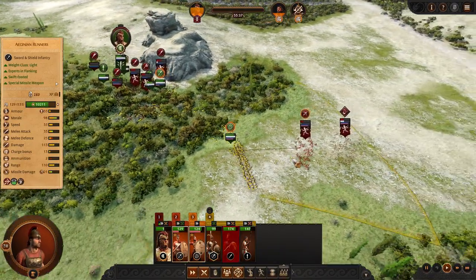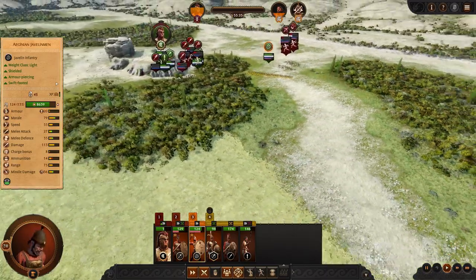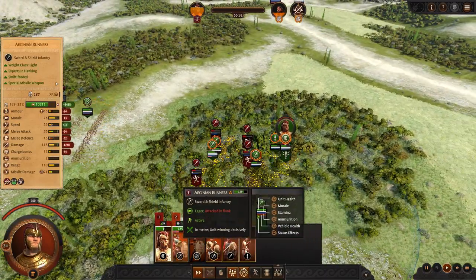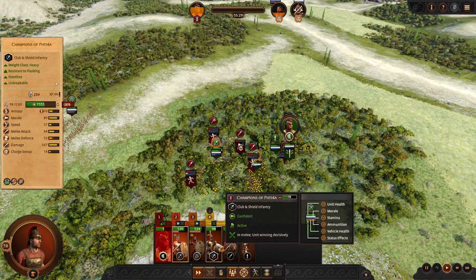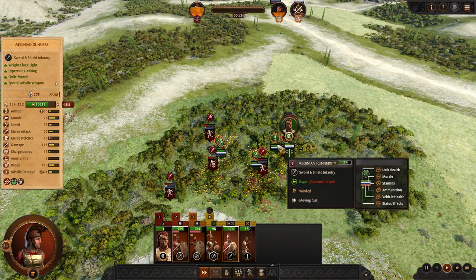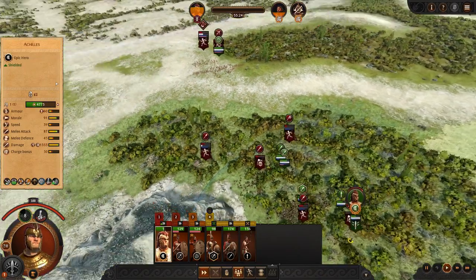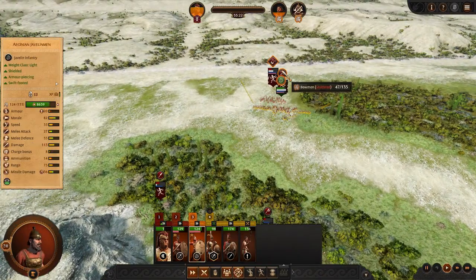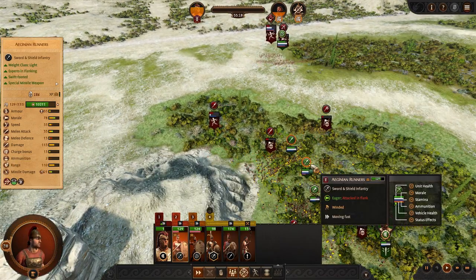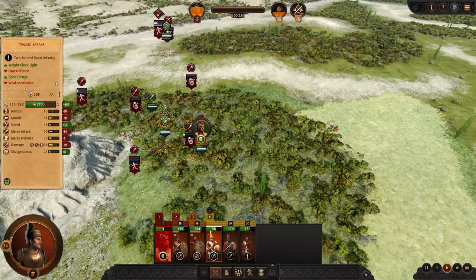I'm getting charged in the back, but they might break before they hit the line. I've turned the young spears on them, and they've broken. Achilles was fighting them as well. So we've routed everything here — now it's just a mop-up. That's the initial fight, and we are well over half strength on every unit with quite well-distributed losses. Not much stands in the way of taking the first town — Hysteia.